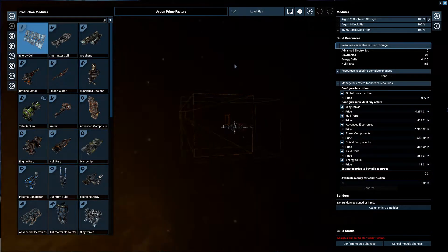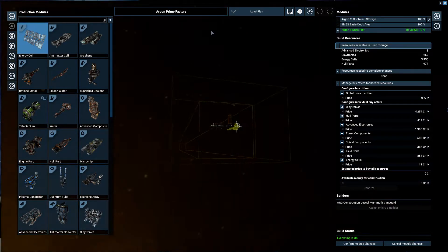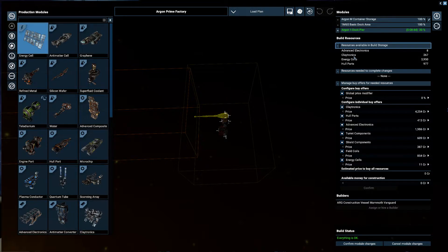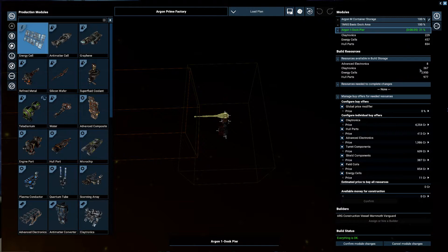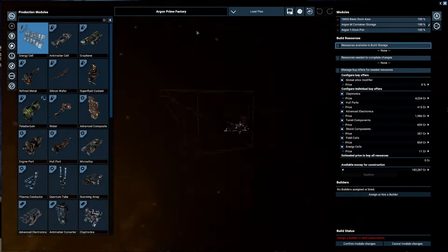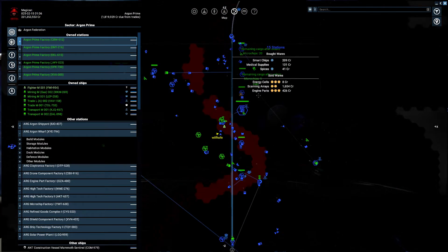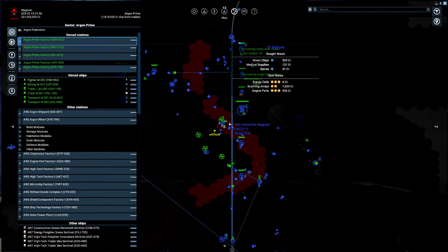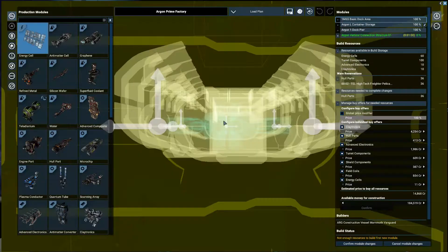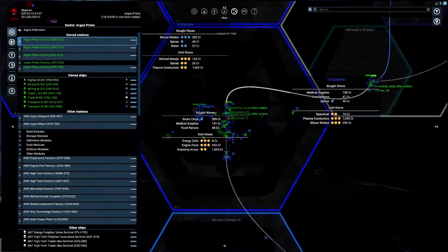Down here this has been completed. Only 24 claytronics. Okay, this is going to get completed now. This has been completing and completed — and no claytronics. I probably have to wait for them. I cannot see any other chance. Now it's changed to 2 and that's only 36. I have to be patient.